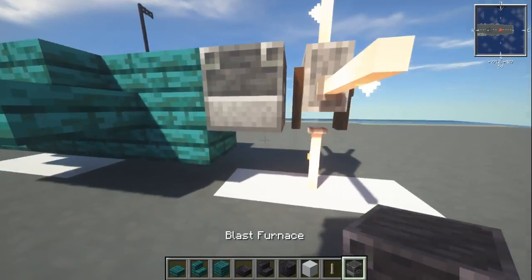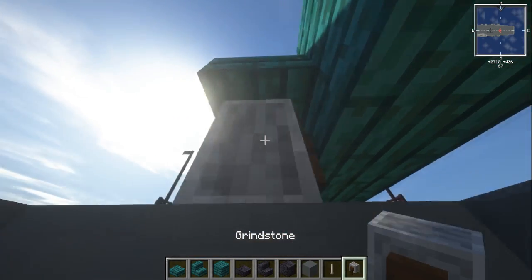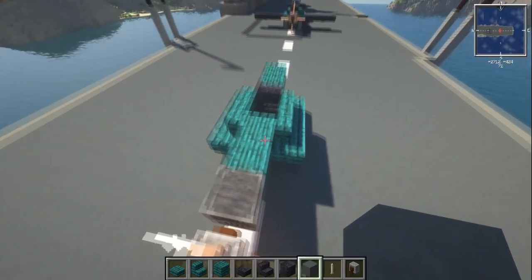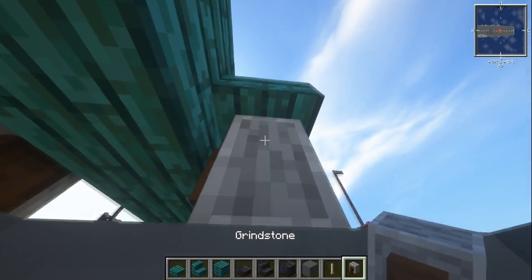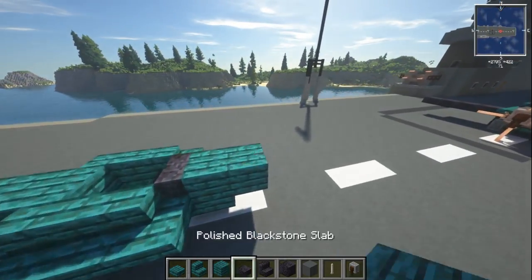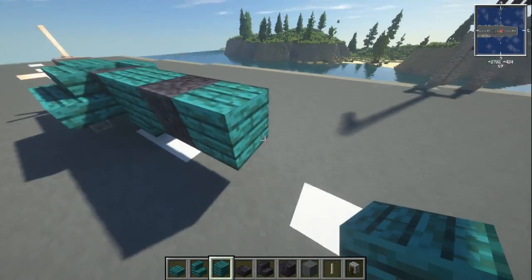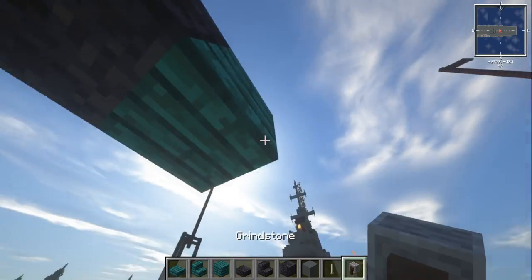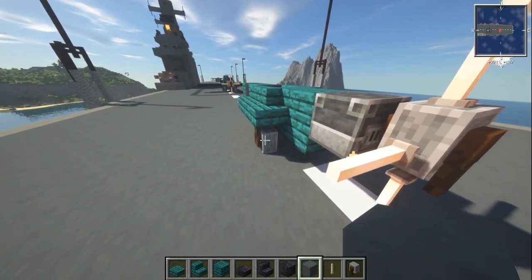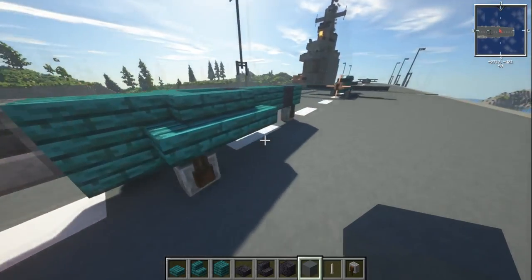We're also going to grab the grindstone again — put a stair underneath it. You have to have a block down to actually place it, but position it so it connects underneath. It's going to be on the first block where we have that wheel. I quite like the grindstone as wheels — it's a really versatile block in Minecraft. Right at the back, we're going to have a polished blackstone block, then another block of warped planks, and underneath that a final grindstone for the tail wheel. If you're having it in the air, knock off the wheels — in the real aircraft they tuck up under the wing, but we just can't do that in Minecraft.